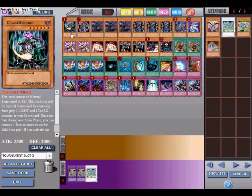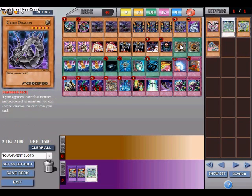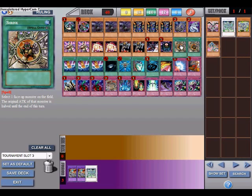Chaos Sorcerer — I'm running two. This card is really amazing: 2300 attack, special summoned, and once per turn you can remove one face-up monster from the field from play. It's good that Brain Control got banned, because with Chaos Sorcerer your opponent could attack you and then remove it from play — really annoying, it deserved to be banned.